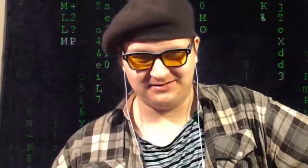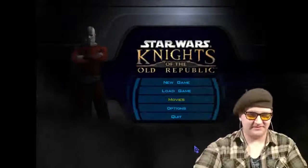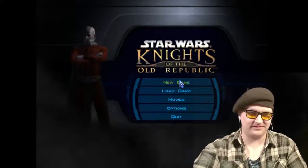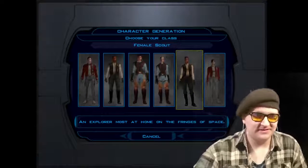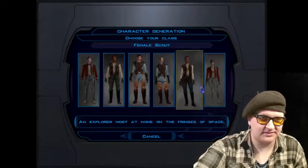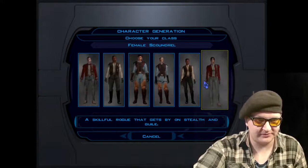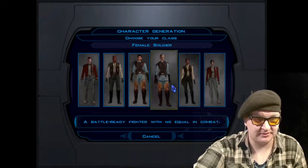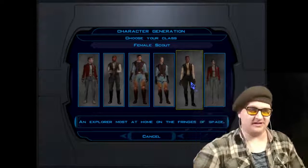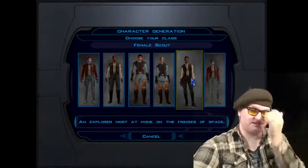Let's get on with the game. Unfortunately, the game doesn't actually completely fit the screen, but whatever, it's fine enough as it is. So we'll choose the class: Soldier, Scout, and Scoundrel. Rogue, Stealth, and Explorer. This is an interesting choice — I think I'm going to go with Scout, because exploration seems a bit more interesting. That seems like a fun little choice.